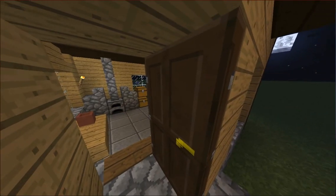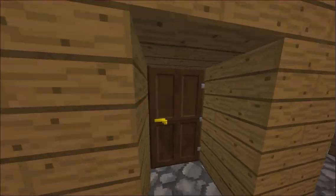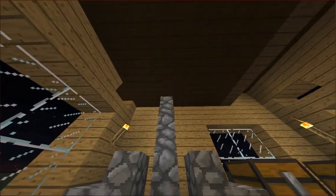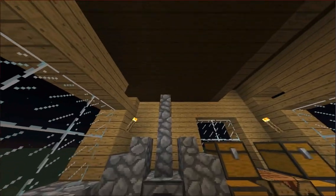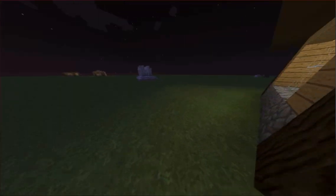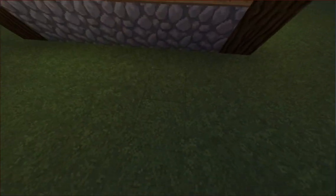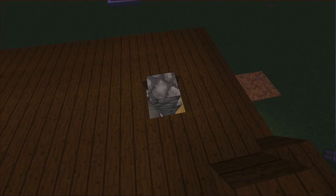I was thinking about adding a chimney to this house. What we have to do is, you see this right here — we're going to extend it up onto the roof. So it should be right here. That looks pretty good so far.